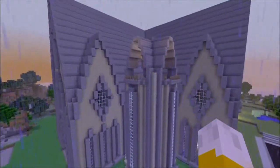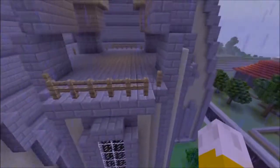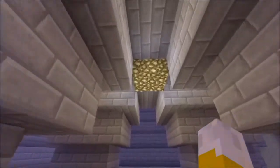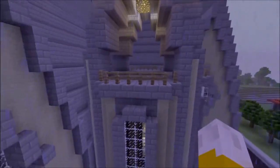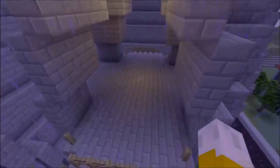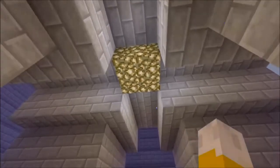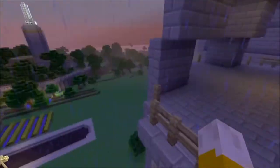Alright, so the outside, just take it in, take in the beauty. This right here, like if you guys ever seen those churches — by the way, if you guys don't know what a cathedral is, it's actually like the biggest churches. Right here, that's supposed to resemble some kind of bell. I was actually going to put a bell in here, but I don't know how to make a bell because I'm not very good with pixel art. So I just put glowstone inside of here. If you guys ever seen those churches where they have like these bell parts but you can't really get inside of it — that's kind of how it is. And I got that pretty much everywhere on the outside.